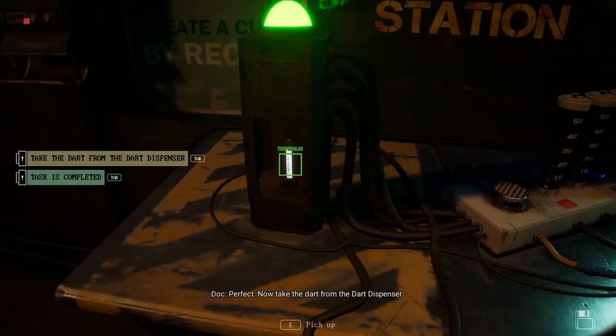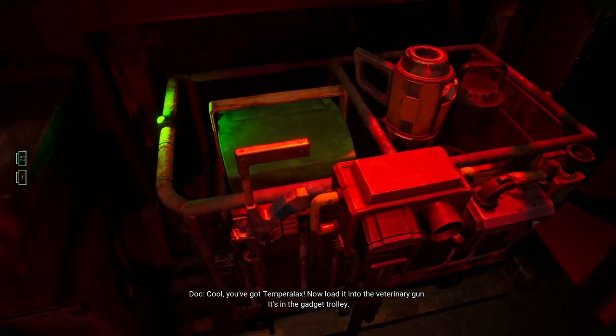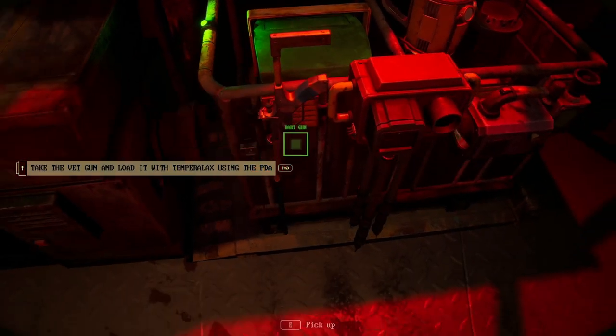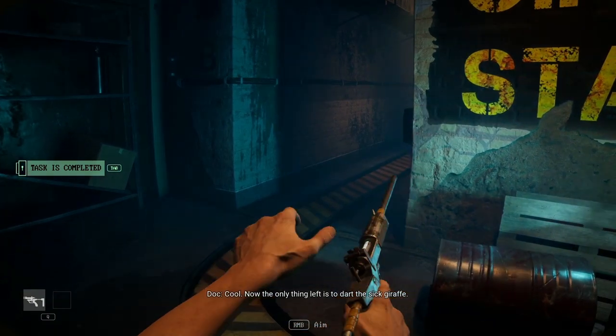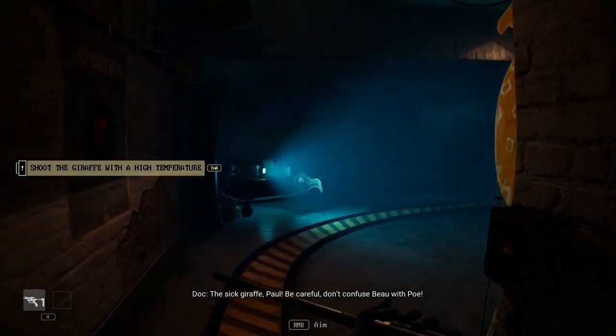Perfect. Now take it — you've got Temperalax. Load it into the V-gun; it's in the gadget trolley. Good. Now the only thing left is to dart the sick giraffe. The sick giraffe, Paul — be careful, donut.